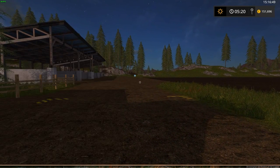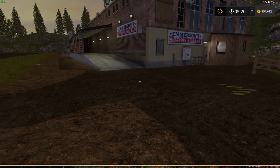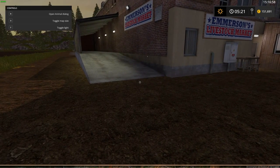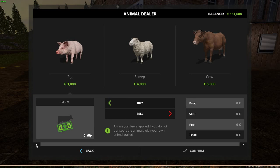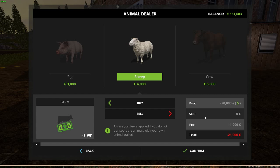Once you're there, stand on the platform or marker on the ground and you'll see the option to open the animal dialogue. From there you can buy sheep, pigs, and cows. Click on sheep and buy them. A sheep costs 4,000 euros; if you sell one back you only get 1,600. You'll also breed sheep — every day you get roughly one new sheep, sometimes faster depending on how many you have.